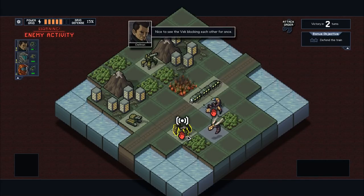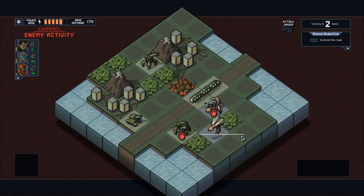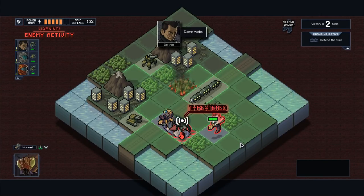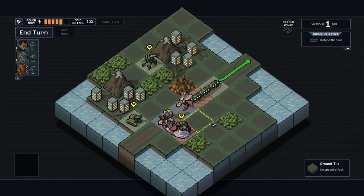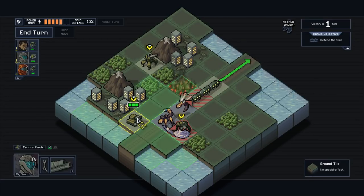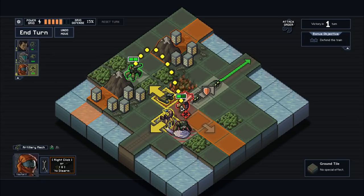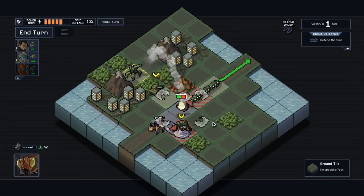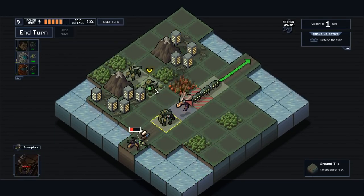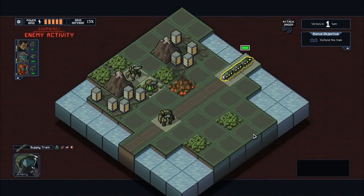Your mech health is a resource you can lose, but mechs get healed up after every battle — they automatically repair all damage. So you want to explicitly use your mechs to take damage. There's only one turn left, so as long as we get through this without outright losing, we'll be absolutely fine. We take a shot, move up with Deltrin, kill all this stuff — and we've won. We saved the train, which means we get both corporate points.